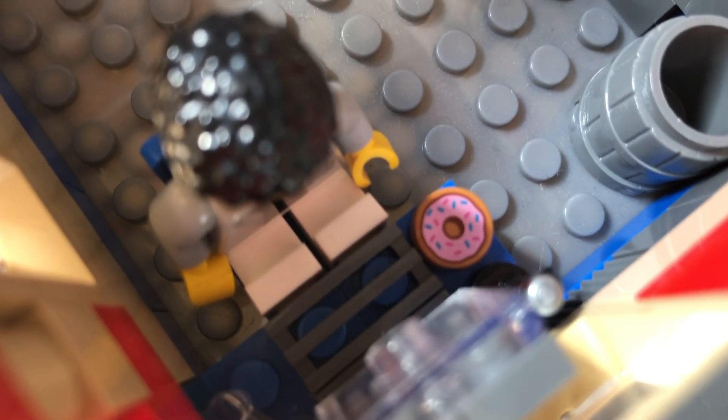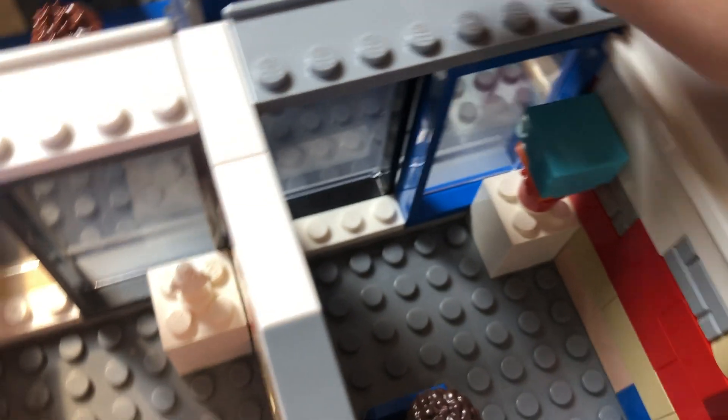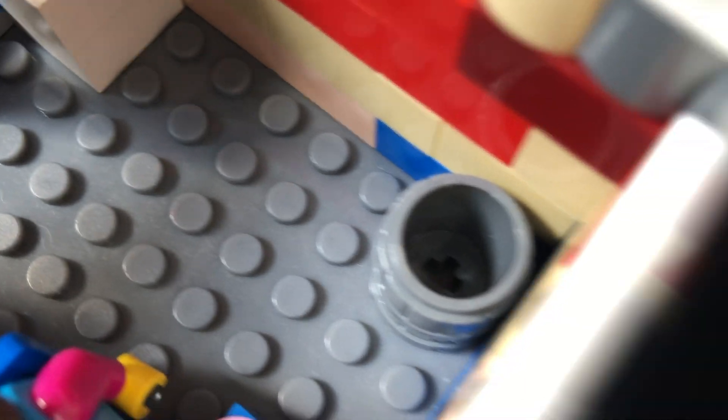I've got these fancy sliding doors to the offices - this one slides as well. Here we've got a little display with a micro figure, someone on a computer with a donut and another micro figure, then a clear coffee mug and a garbage bin.